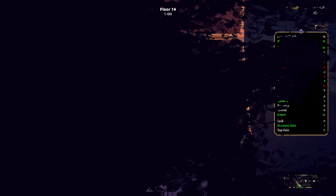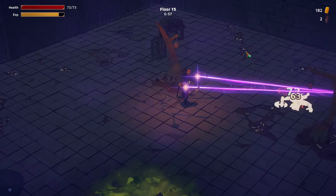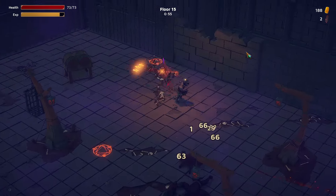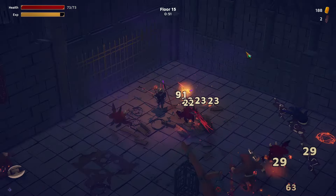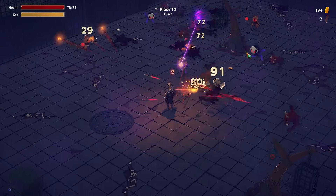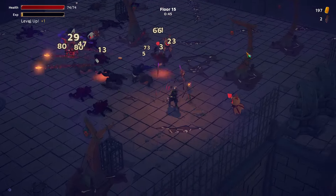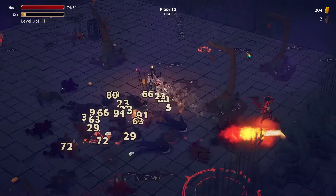And with that we proceed to the next floor. Weapon-wise I think we are pretty much good. The laser beams are amazing. We thin out some of the enemies with our fireballs, and everything that gets too close just gets like six blades. So I feel like we are well equipped.